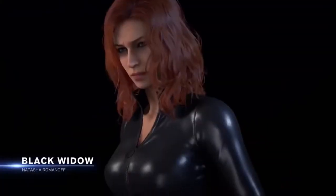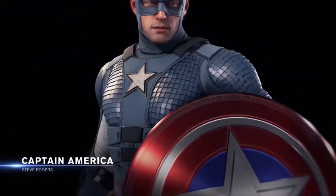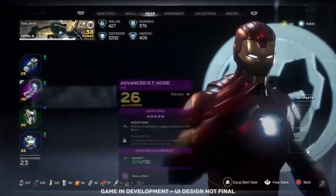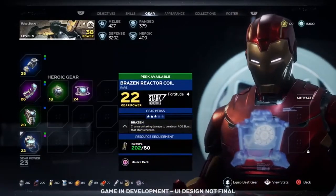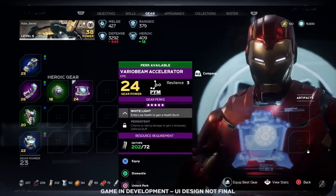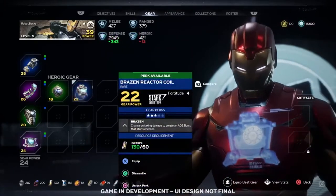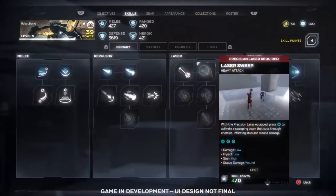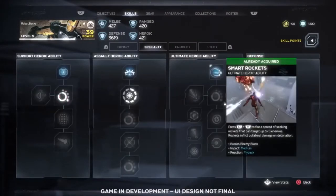Each of the heroes has tons of outfits inspired by over 80 years of Marvel history, as well as original new ones. As you play, you'll earn and unlock gear. Equip different gear pieces to customize your play style and become even more powerful. Power up gear by unlocking perks, which will change the way you play the game. Unlock skills and abilities as you earn experience and build your heroes to fit your play style.